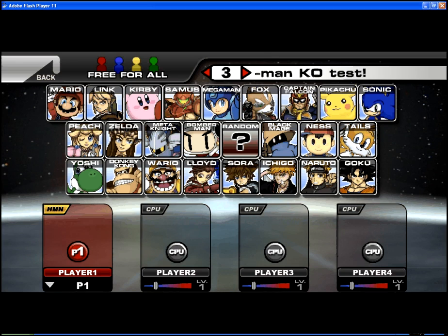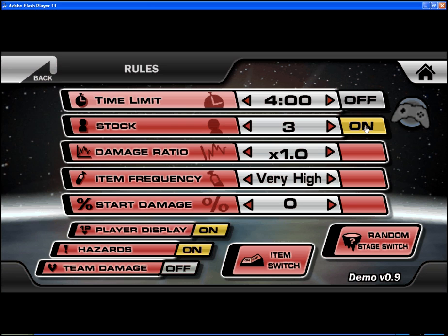You press this to change it from stock, which is lives, to time. Or you could do both lives and time at the same time, and you could change it. That's how that works. You can't have both of them off, otherwise it won't be a game.